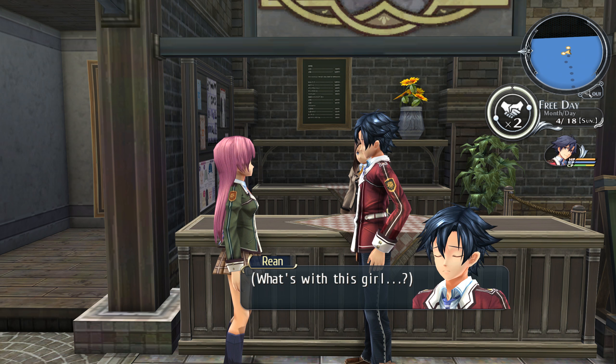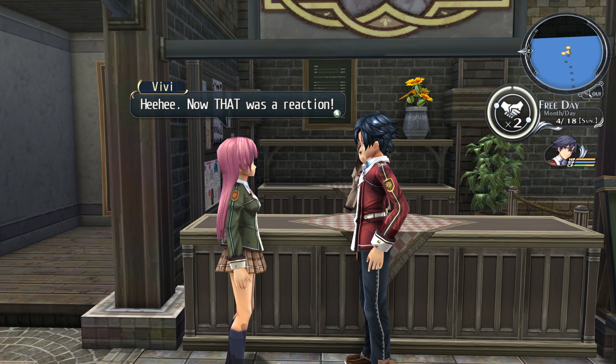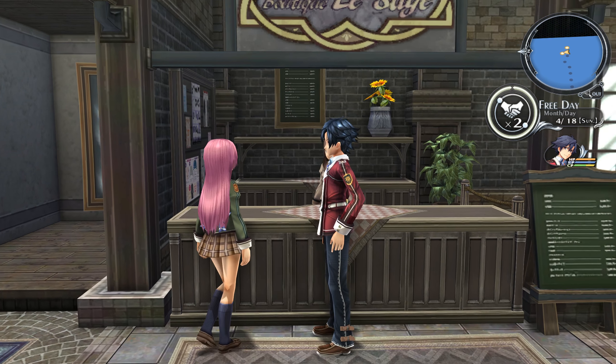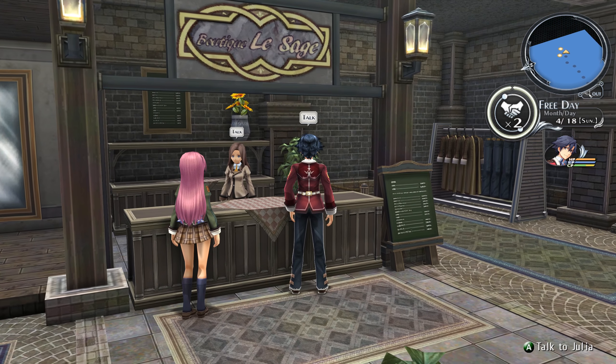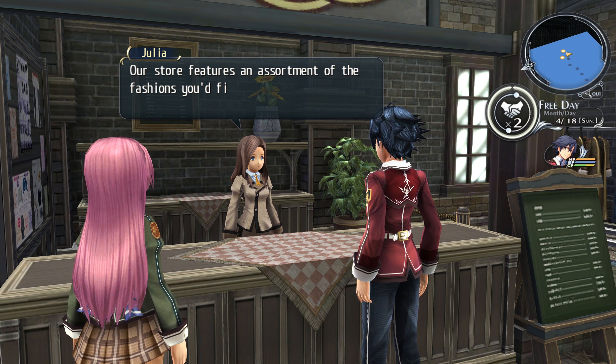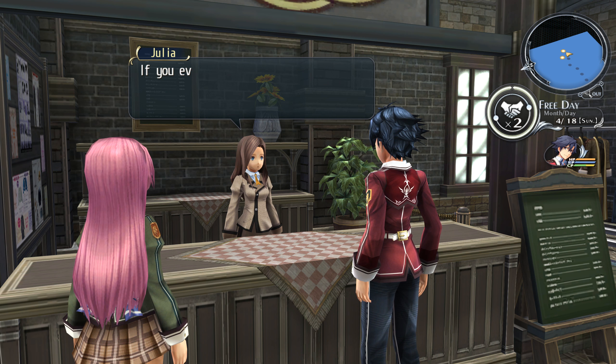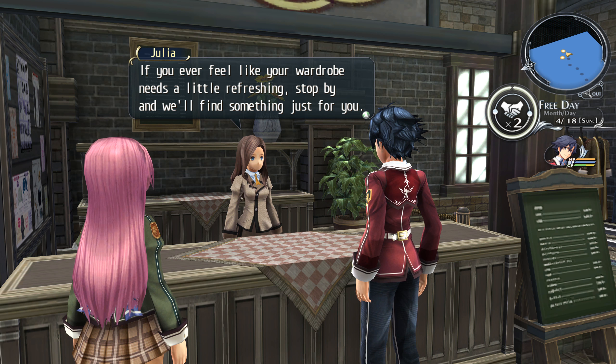I almost thought the guide missed something. 'That was a reaction. You seem like a guy worth teasing.' I thought that was a secret quest. Anyways, welcome to the Trista Brandesley Sage. Our store features an assortment of fashions you'll find in our main bridge and Heimdall, as well as goods for students. But if you feel like your wardrobe needs a little refreshing, stop by and we'll find something just for you.